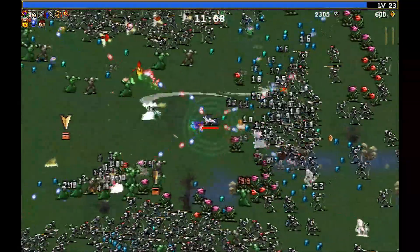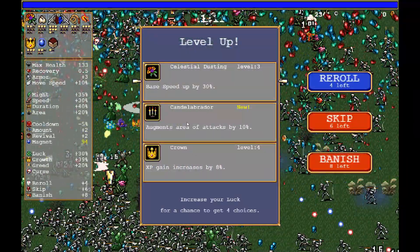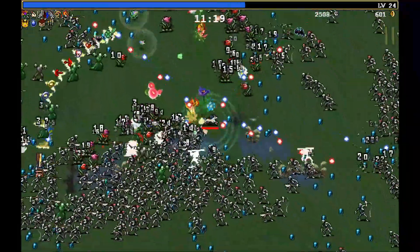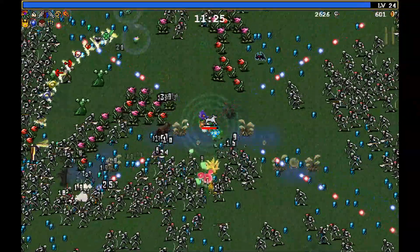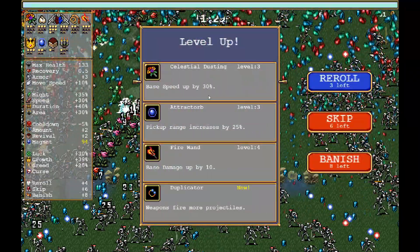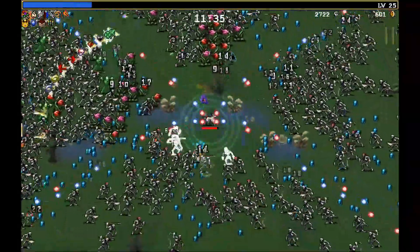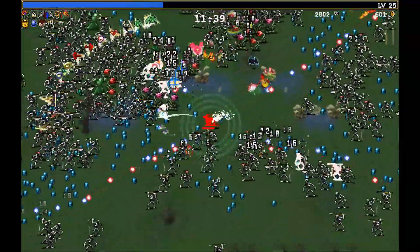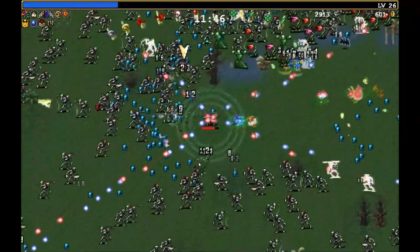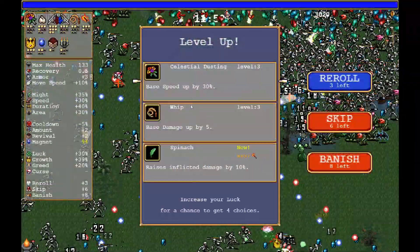Oh, skeletons — okay we're on the skeleton wave. Sure, take candles. The sooner I get them maxed out the sooner I can take my other augments that are lying around. Might need to get an upgrade for my — no, I don't want them. Duplicator interesting — I'll take fire wand though for now. We'll just try and get through these skellies — there's the garlic upgrade, yeah that's a bit better, wasn't quite cutting through them as well as it needed to.